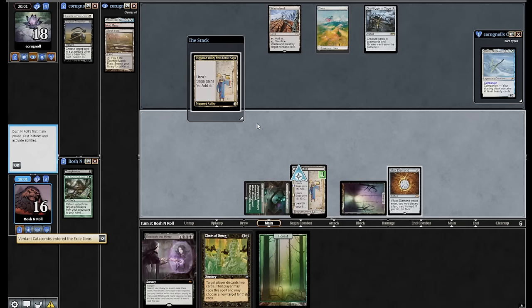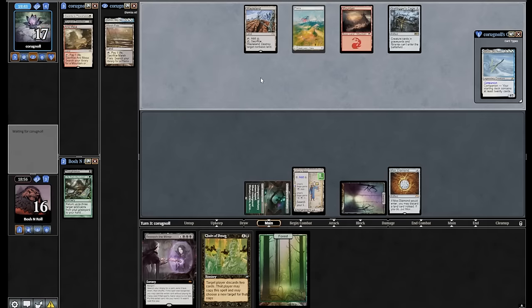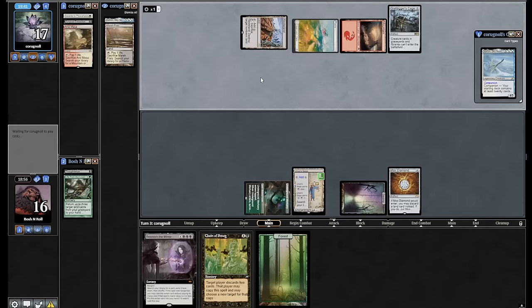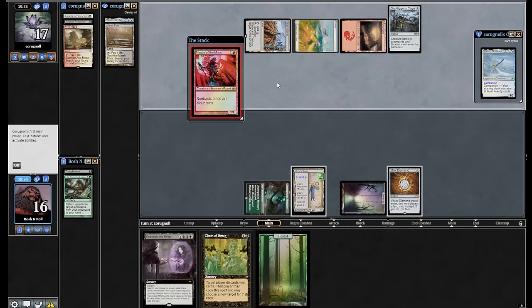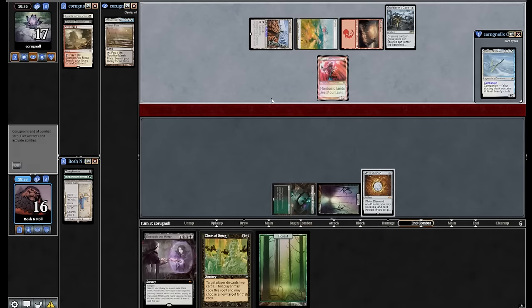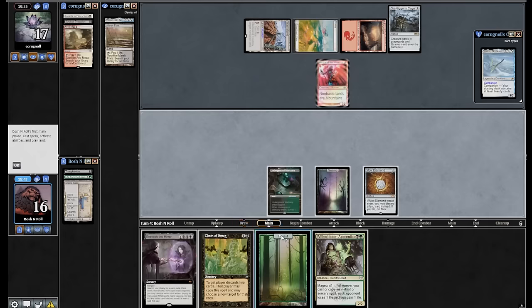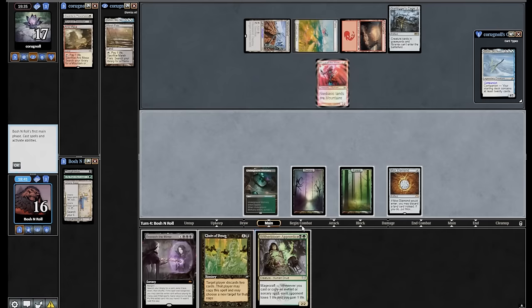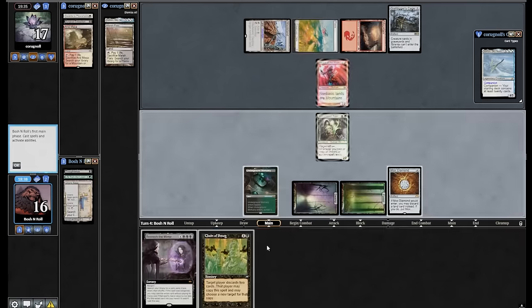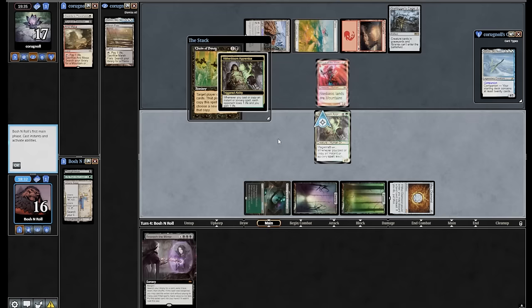I think now that I'm ahead with the Mox Diamond, I'm fine letting them spend a land on Urza's Saga. Arid Mesa, basic Mountain — oh, am I getting Blood Mooned? That would be stupid. I have Mox Diamond in both basics so this is not that bad, but it's still annoying. It also makes it hard to cast Beseech the Mirror. I am not going to dredge Loam.